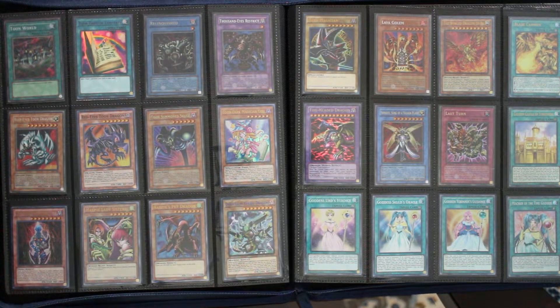Then we have Toon World, Toon Table of Contents, Relinquished, Thousand-Eyes Restrict, Blue-Eyes Toon Dragon, Red-Eyes Toon Dragon, Toon Summoned Skull, and Toon Dark Magician Girl — perfectly representing the Pegasus portion of the binder. It represents the Relinquished and Thousand-Eyes cards but also a healthy amount of the toon lineup. Blue-Eyes Toon is so iconic, Red-Eyes Toon mirrors it quite nicely, Toon Summoned Skull is probably my favorite toon, and Toon Dark Magician Girl is a consistently-used one. If there are new toons in the future things might get shifted around.